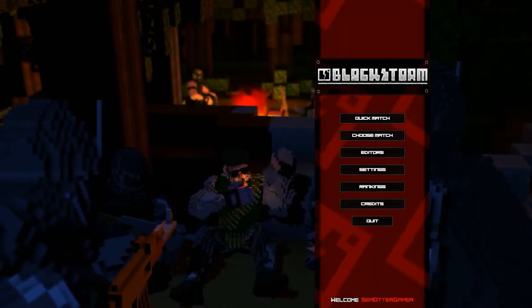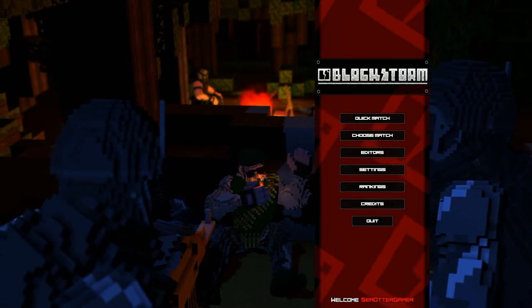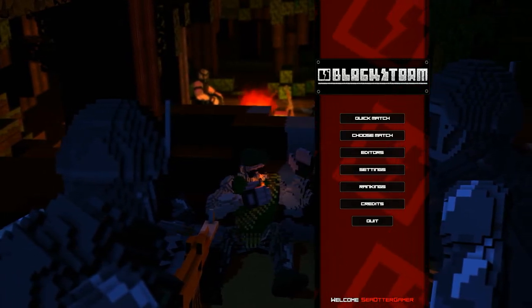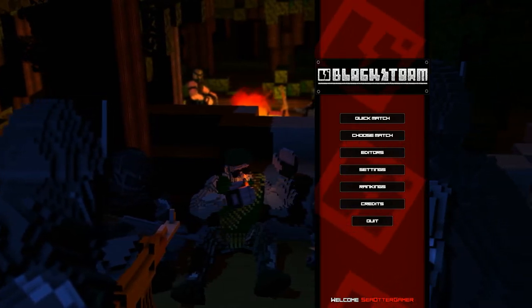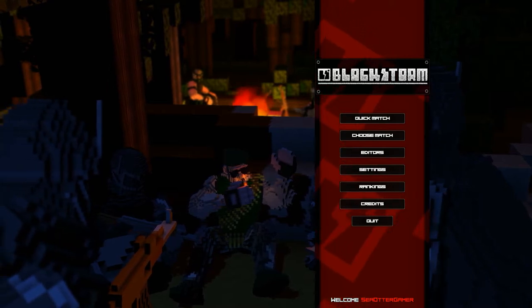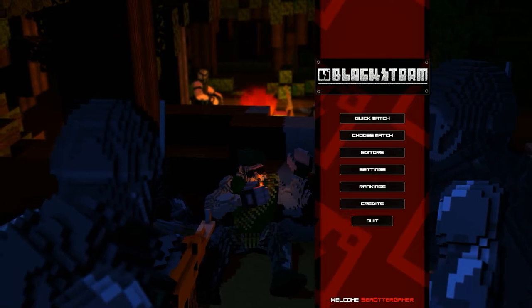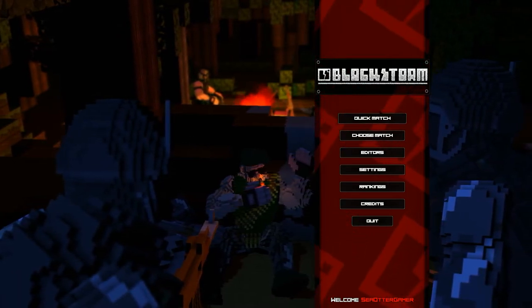What's up guys, the Addergamer here back with another first look video — the series where I play a video game for the very first time for your visual enjoyment. Today we are playing Blockstorm by Ghost Shark. If you want to skip right to the gameplay, I'll leave an annotation on screen. Blockstorm is a voxel-based first-person shooter — that basically sums up most of it.